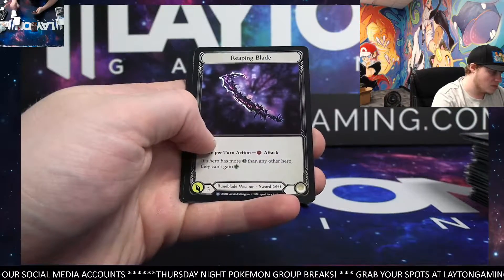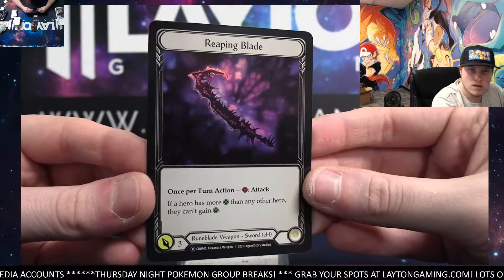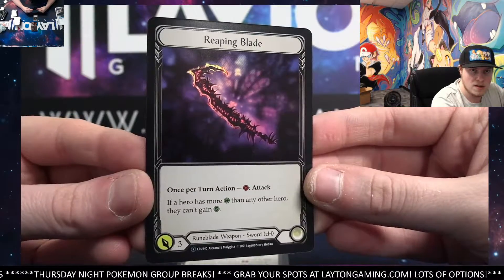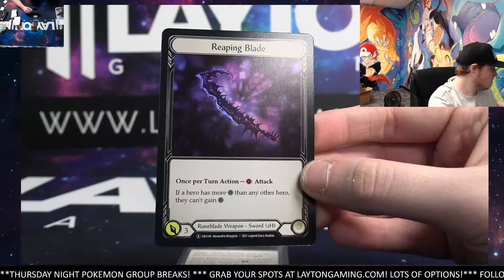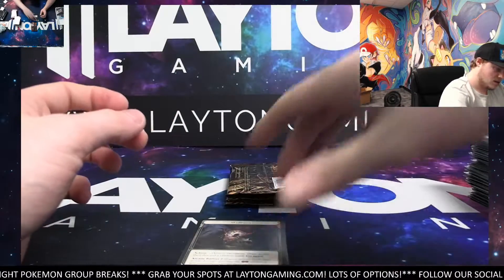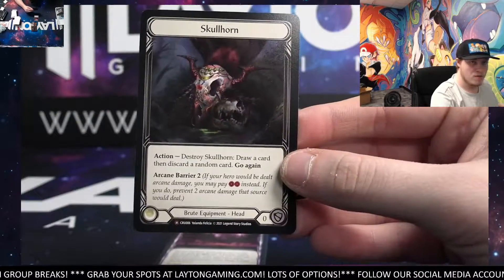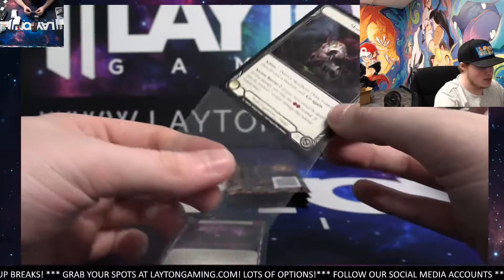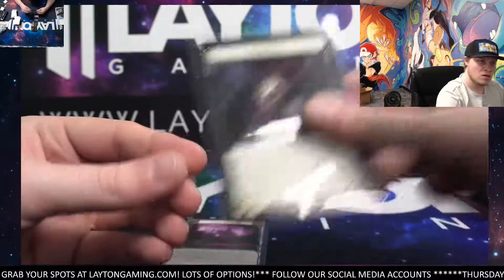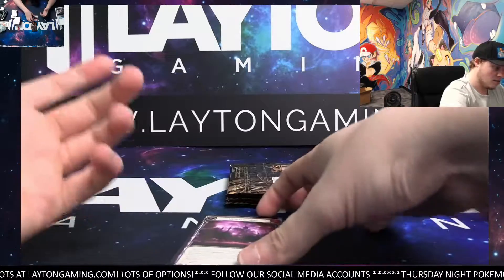There you go — got a Reaping Blade, Foil Rare. Check that out, Turn Low — bet you'll like this one. Really cool there. Nice placement of the Foil once again. Reaping Blade, very nice. Skullhorn as well in the same pack — very nice pack here. Foil Rare and a Majestic in the same one. Skullhorn. Yeah, it did look really, really cool — I like that. That was a really good pack.